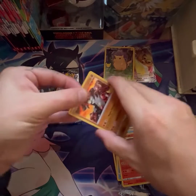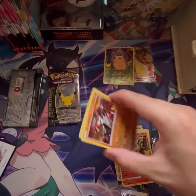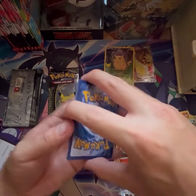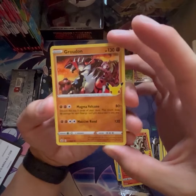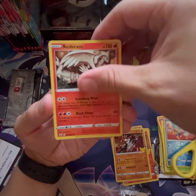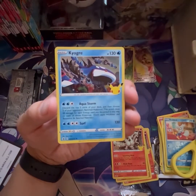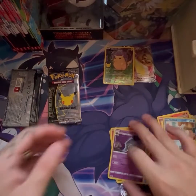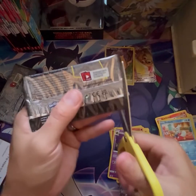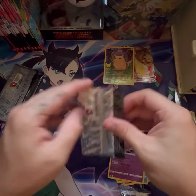Next pack. Code card. One flipped. Let's do this — where is my Zard? So we have Groudon, Reshiram, Lunala, Kyogre. I wasn't really feeling that pack to be 100% honest, which was kind of right because there was nothing in there.